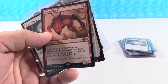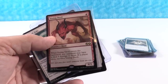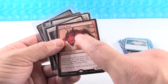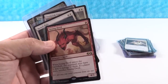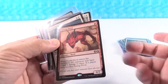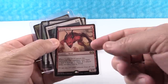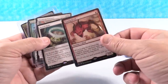Vexing Devil — one red mana for a 4/3 creature, but it gives players the option to take four damage and send it to the graveyard instead. This one is at $4. I think it goes to $7, but if people can figure out a way to abuse this, it could honestly be a $20 card. In a very aggressive red deck, it's almost like a lightning bolt — you play it, your opponent doesn't want you to play it, and they take four damage. It's just not there yet; I feel there has to be some other card combo for it to be a really big thing. Keep an eye on it.